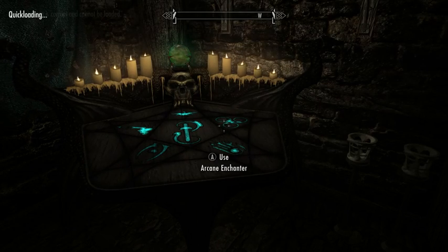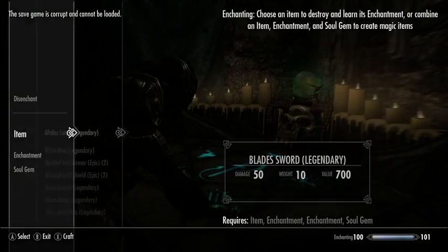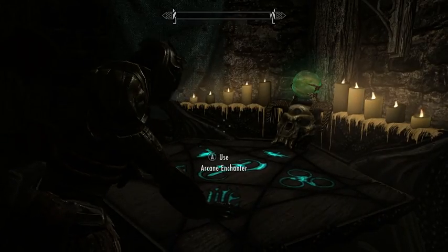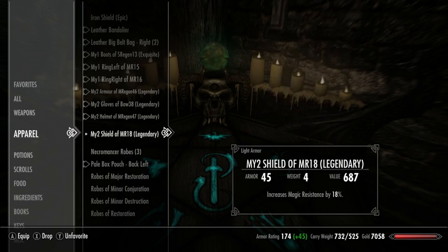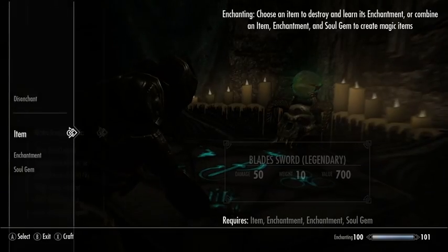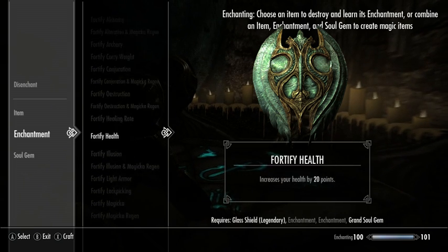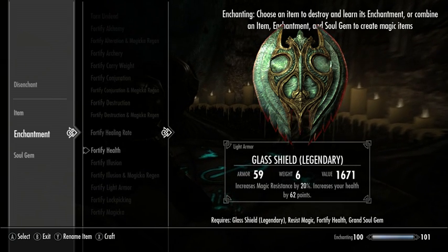I'm Pat Gunn and we're playing Skyrim. I've been preparing to enchant a set of glass gear that I made for myself earlier. What I'm going to be doing is basically copying the enchantments I've chosen to apply to my current set of gear onto it. For my shield I go with magic resistance, but because I get to have two enchantments now, I will also put on Fortify Health.